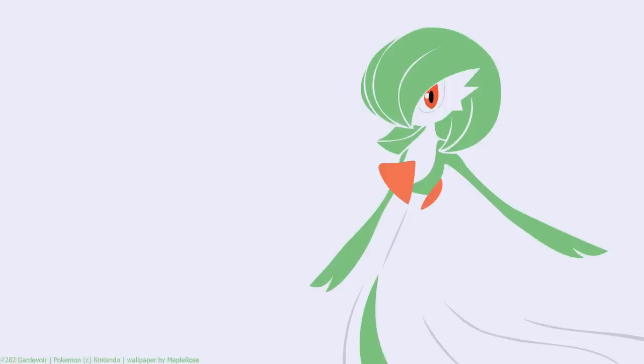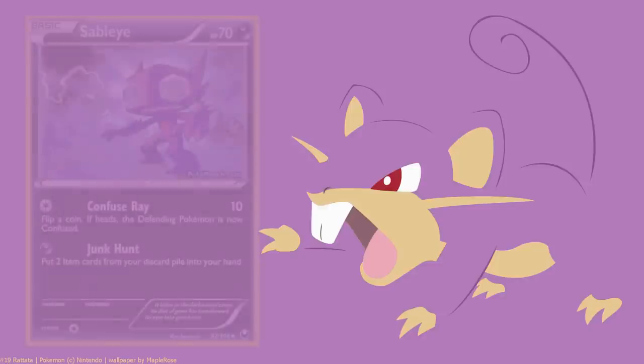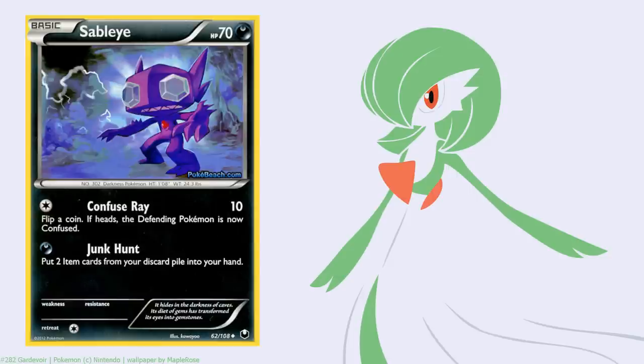Sableye is such a strong card because it basically replaces Junk Arm for the dark field. Whether or not other builds will try to splash Sableye depends on Blend Energy compatibility. It's going to be quite a struggle to make Sableye work for all decks. Right now it does look like it's going to be Dark-exclusive, just due to requiring a Dark Energy.